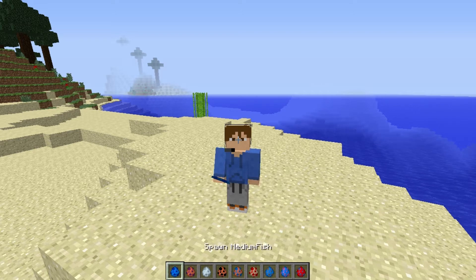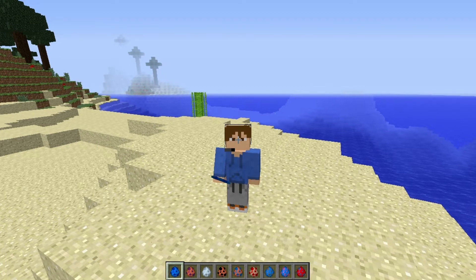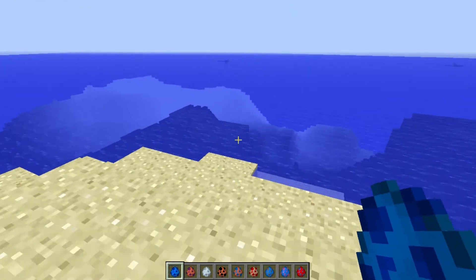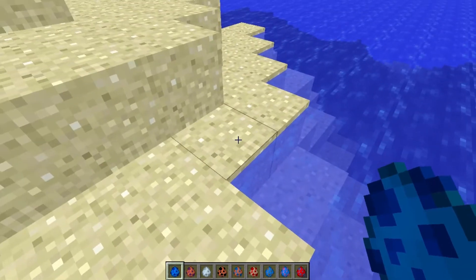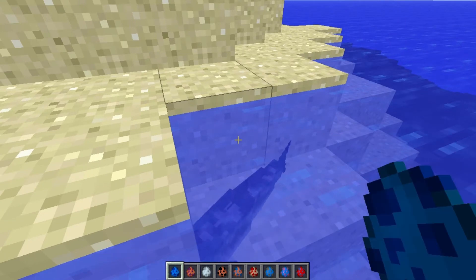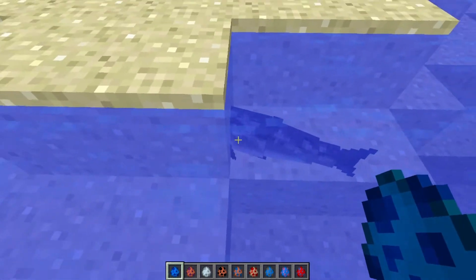Alright, to start out with, the first one we have is the medium fish. We're going to go back into a normal view, walk over here to the water, because fish live in the water. Right click, and there we go, we got a medium fish.